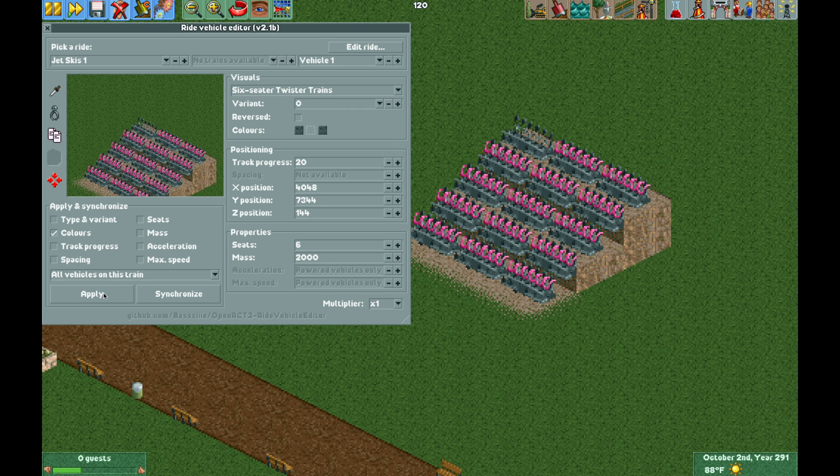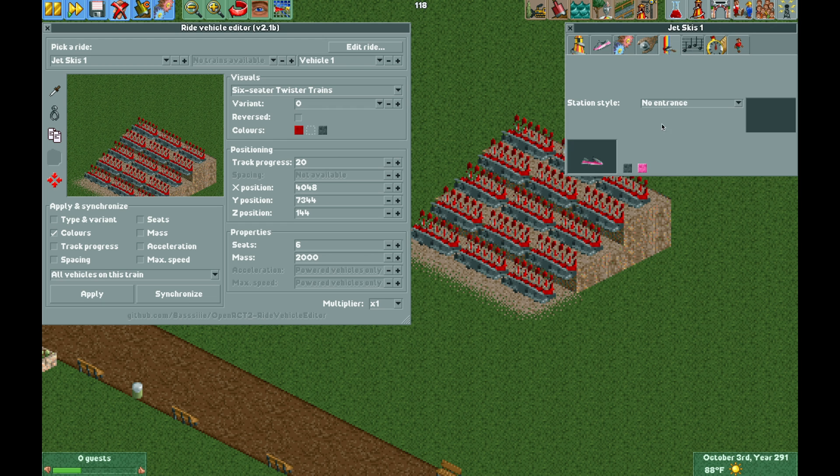You can change the colors — like making the restraints invisible. If you select colors here and hit apply, it will only update the colors for each vehicle. Let's give it some nice dark red seats. You can also go into the paint and manually update the colors, which will override the plugin colors. The jet skis only give you two colors, but the plugin will give you all three color schemes for that vehicle, so you can mess around with that.